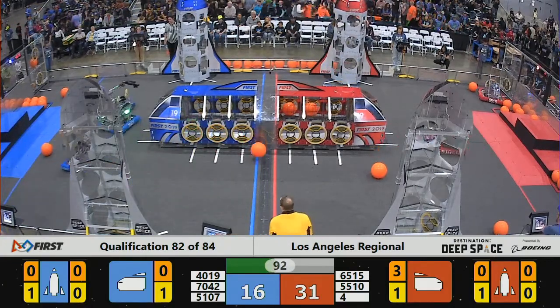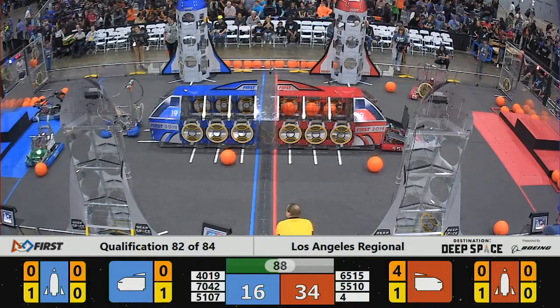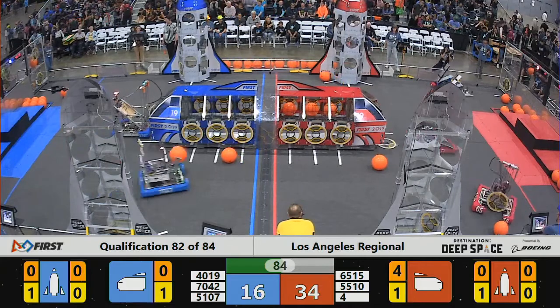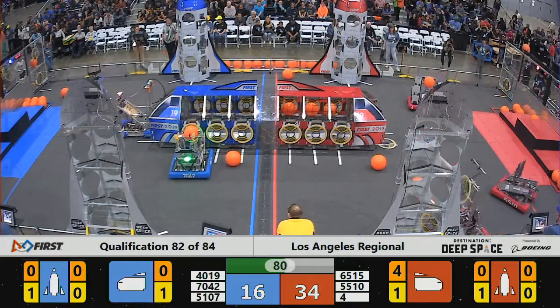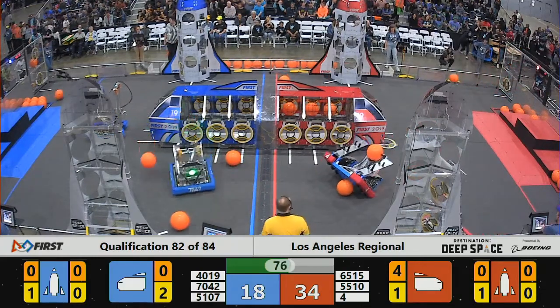4072 unable to deliver any cargo into the cargo ship, bouncing free. Number four able to accomplish it though, on the opposite side of the red spaceship. Meantime, a hatch panel coming off the front of the red rover. 4072 going to shoot again — there's not enough power in there, and it ricochets and pops free.